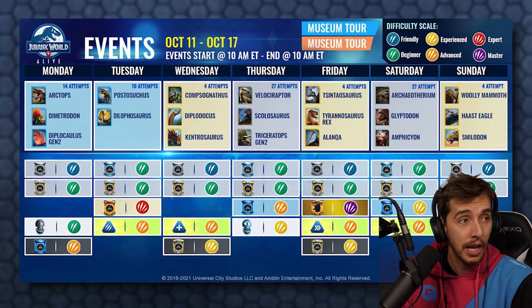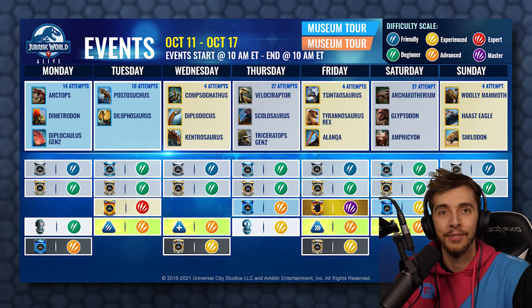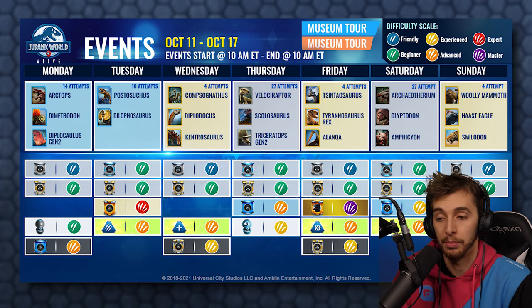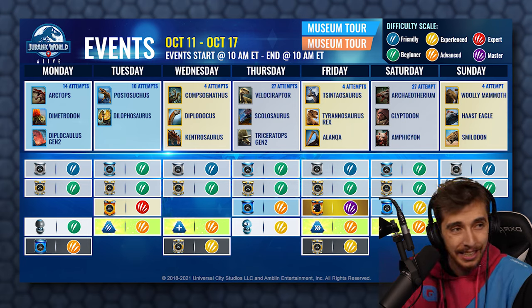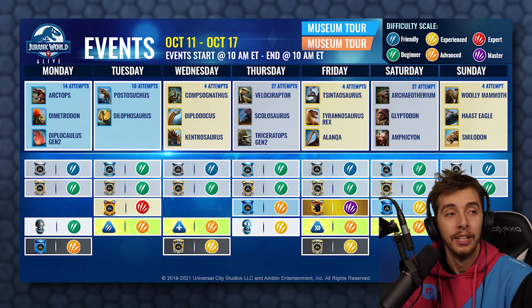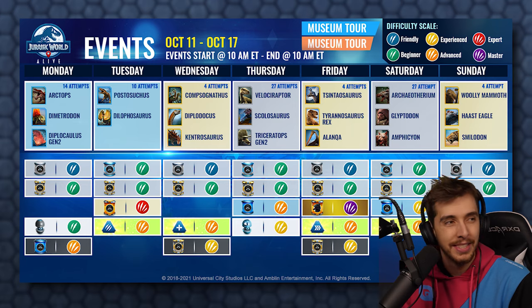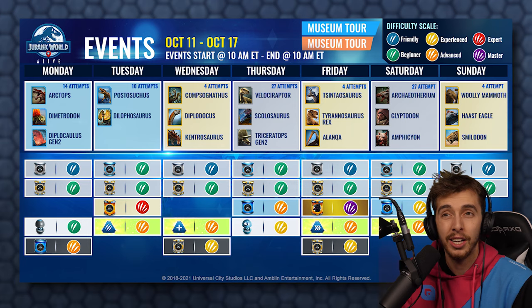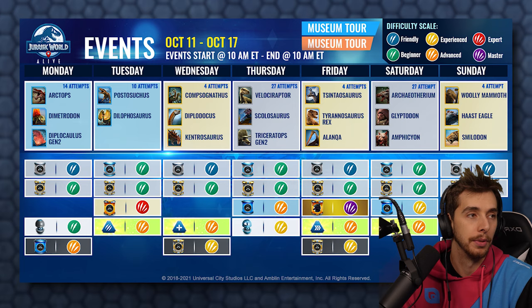On Friday we have another epic with Sinosaurus, Tyrannosaurus Rex, and Elasmotherium. Unless you go for the Mammoth hybrid, you'd go for Sinosaurus. I'd probably say T-Rex is a safe bet or Sinosaurus. Saturday, weirdly enough, is commons with Archaeotherium, Glyptodon, and Amphicyon — up to you, they've probably got some good hybrids. But Sunday: Woolly Mammoth, Haast Eagle, and Smilodon — four attempts. So this whole week you could dart 12 epics. I'd go for a Compi, maybe a Sinosaurus, and maybe a Woolly Mammoth or Haast Eagle. I get a lot of Smilodons normally so I'm not going to bother with that.